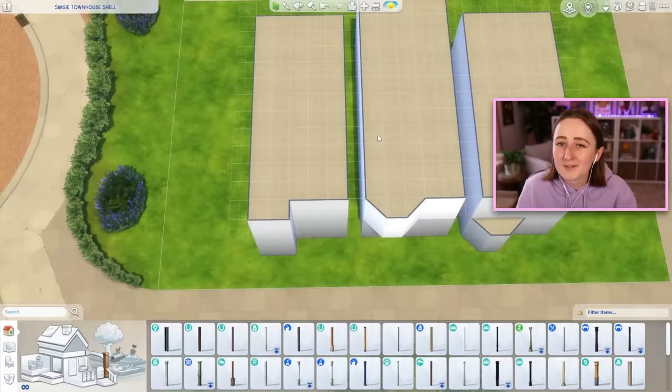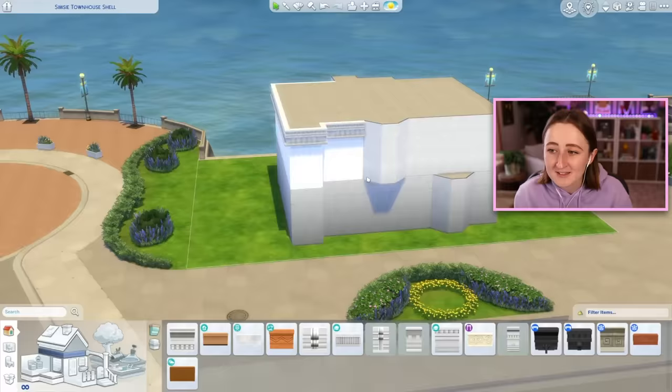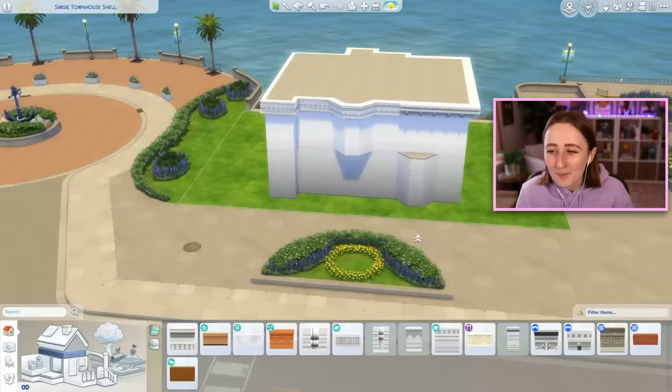Unfortunately, what we're going to build today doesn't actually work, and even with the apartment pack, it still wouldn't technically be functional in-game, so we're gonna have to do a little bit of pretending today. Even though it doesn't really work how you think it should, it still looks cool. So with that disclaimer out of the way, today we're gonna build a row of three townhouses with some shops on the bottom and some apartments on top. Hopefully things are making a little bit more sense now — that's why I keep talking about how this lot isn't technically functional, because in The Sims 4, you can't have multi-purpose lots.